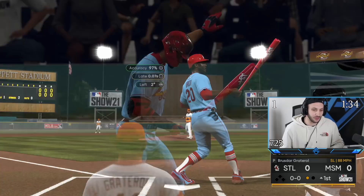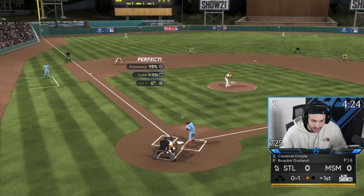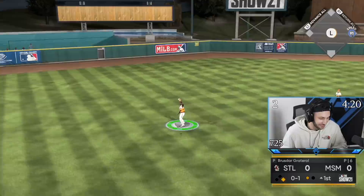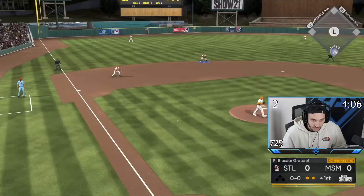This feels extremely rude to use a Brewster with a cutter. This card is so nasty. Not only that, he also has 40 stamina so he can go multiple innings easily. Look at Jordan Alvarez out there with 75 defense — get Jordan Alvarez to parallel five and he's a gold fielder. I never would have thought we'd have a gold fielding Jordan Alvarez in this game.